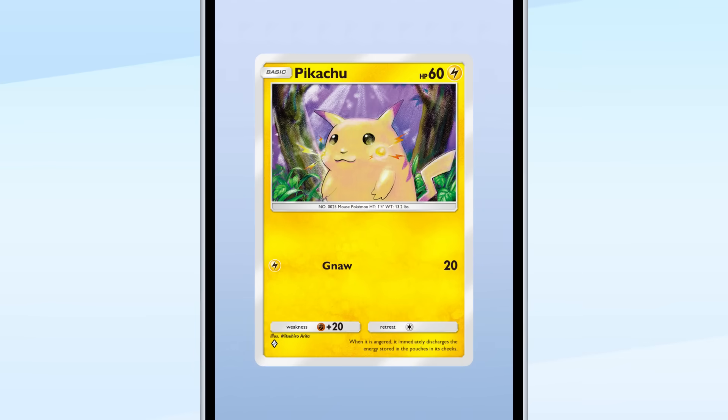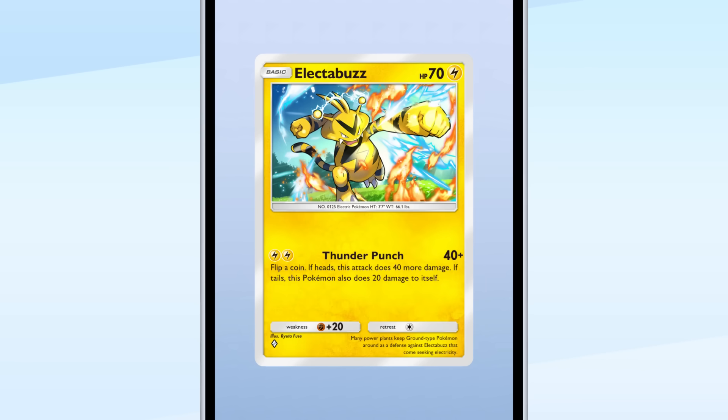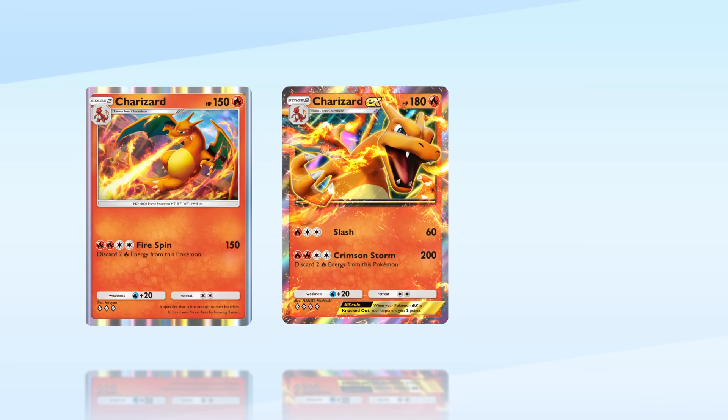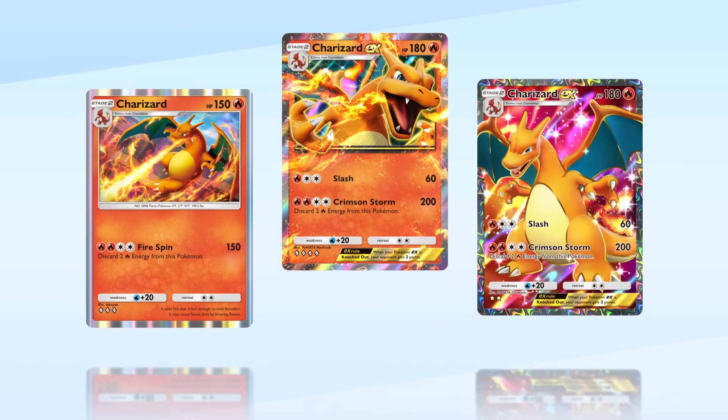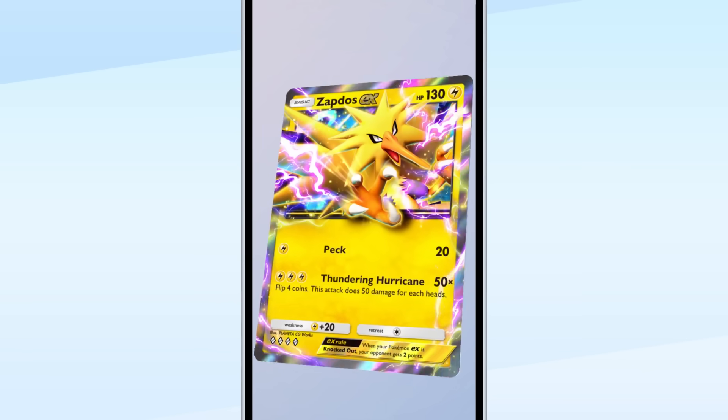While many cards will feature nostalgia-inducing classic illustrations, you can also encounter many with new illustrations as well. And even the same Pokémon can have a variety of different illustrations and depictions. There are also some impactful cards that look like they could pop right out of the screen when moved around.